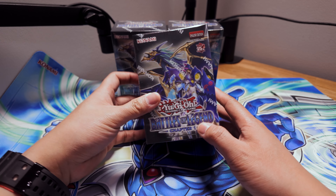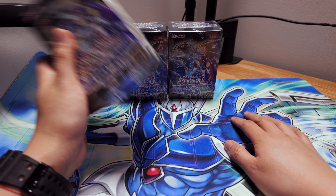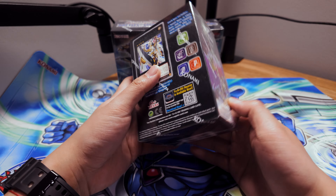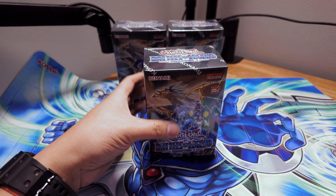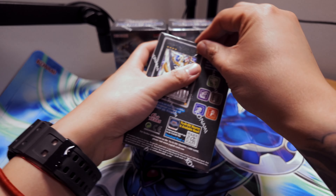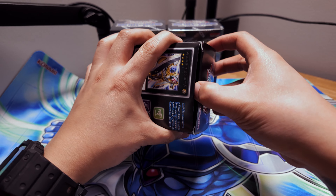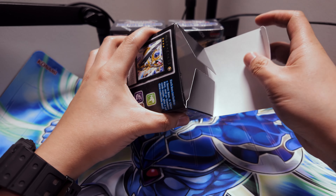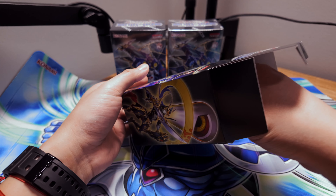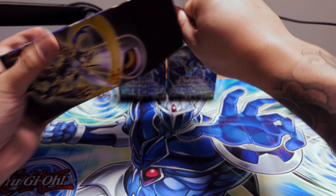One of the cards you can actually get in this set is Stratos reprinted, so I have the Stratos mat here. Hopefully we can pull that — that'd be kind of cool. There are a couple cards I do want to get: the Kaijus reprinted are kind of cool, and getting the BLS Secret, Judgment Dragon — that'd be pretty awesome. And then also Number 90 Photon Lord.